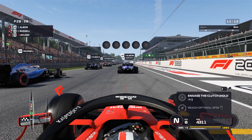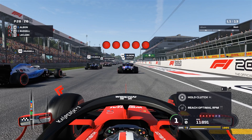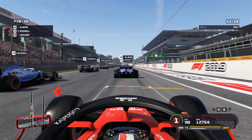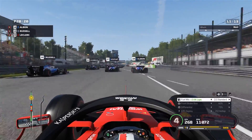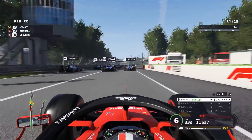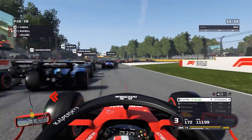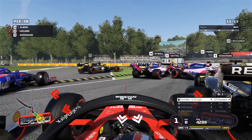Here we go on the grid for our very first no drag race. We've got three lights, four lights, five lights. Starting from the very back of the grid as Charles Leclerc, and away we go. We're not going to see any difference initially - it's only when we build up speed that we'll notice there's no drag. Look at the speed in the bottom right: already at 350 kilometres an hour before we hit the brakes.